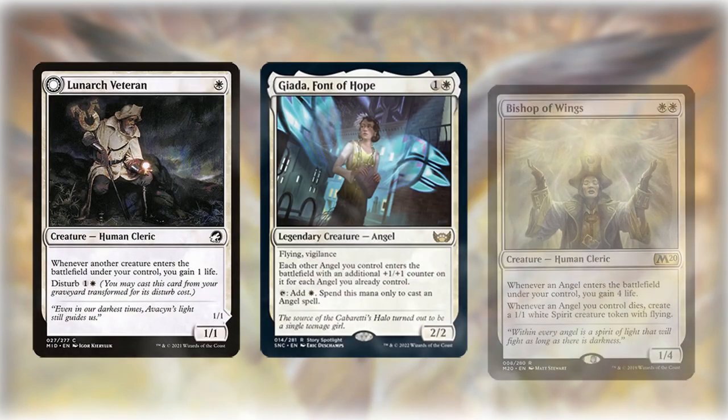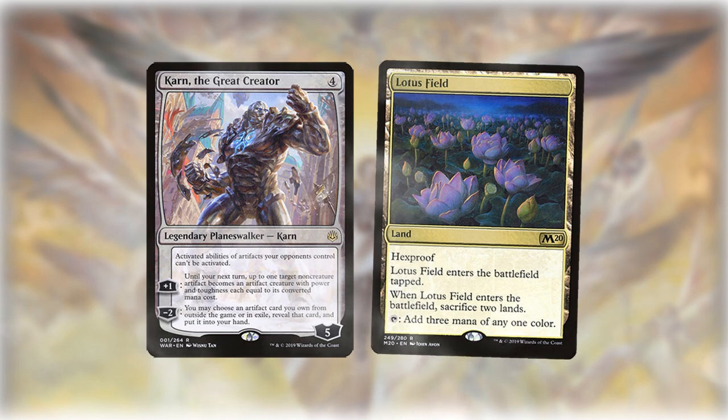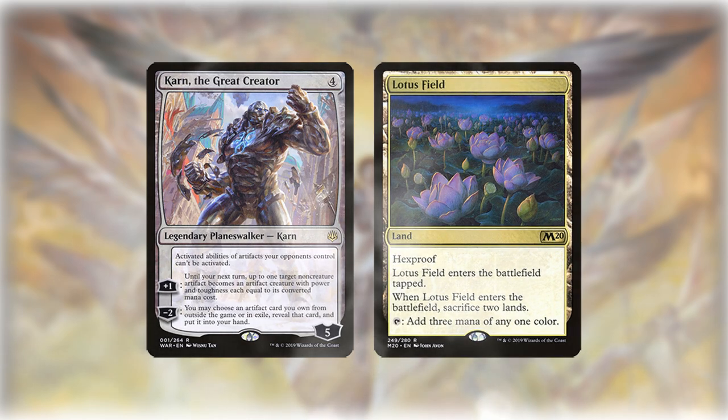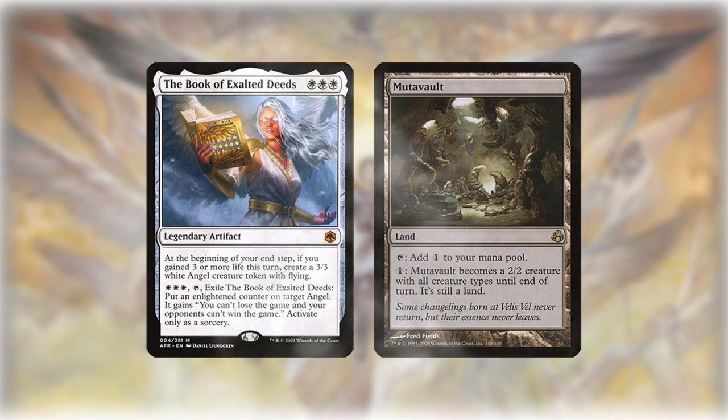Selesnya Angels isn't the fastest deck, but it's the bane of other aggro decks, being especially well able to prey on Mono Red. Where it's lacking is in disruption for big mana and combo decks like Lotus Field, although it can always fall back on the Book Mutavault combo. It's important to know which decks can and can't beat the combo — most can't, but some can.